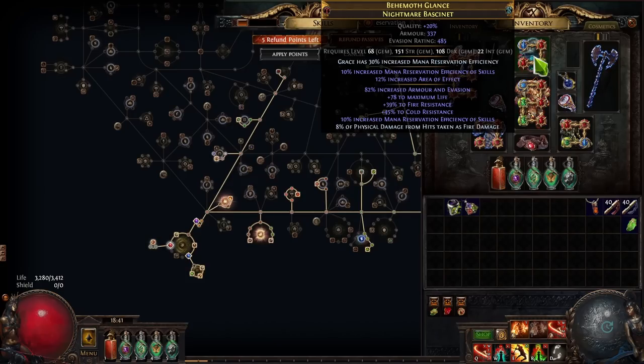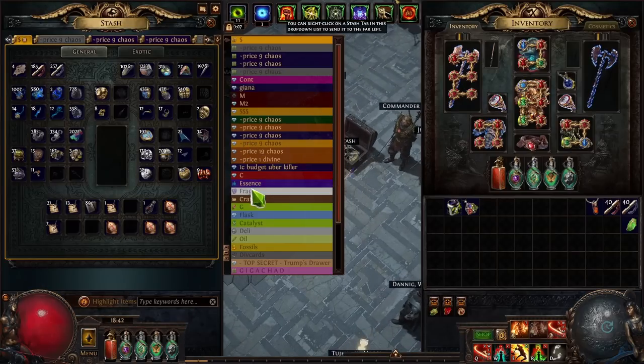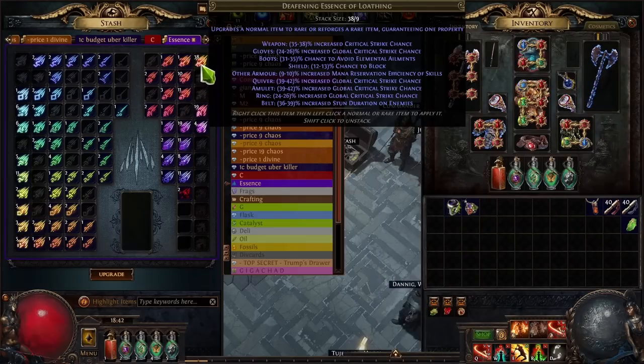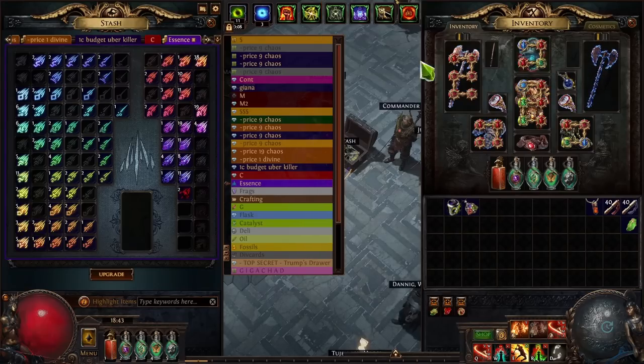Helmet enchants — 30% applies to Grace, Determination, and all the big auras basically. The helmet is an item slot that can give you a ton of reservation efficiency. On this helmet I have two modifiers: the Aether of Worlds implicit giving 10% increased mana reservation efficiency of skills, and an essence mod that also gives 10% mana reservation. This is from the Deafening Essence of Loathing, which can be expensive — around eight Chaos each if buying in bulk. You can roll it on chest pieces and helmets, possibly shields too, to get that reservation efficiency roll.